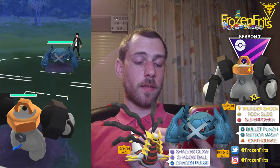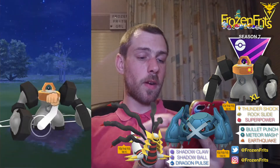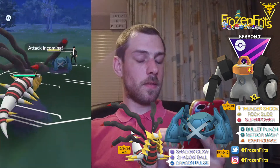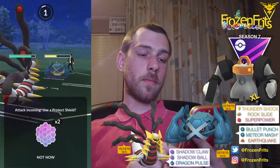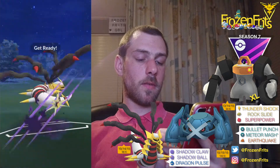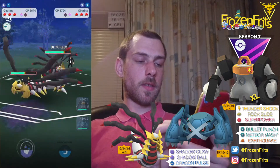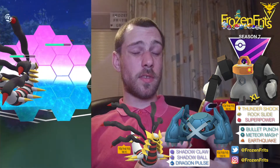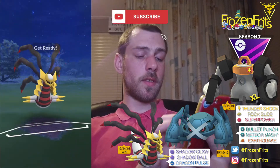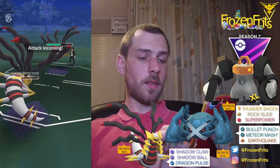We're starting off against Metagross again. Going for the same tactic as the battle before — Super Power, then switch into Giratina. He's going for a Meteor Mash, I think, so we're just going to shield that. He's switching into his own Giratina. Going for this Shadow Ball, but he shields that. That's not so good.